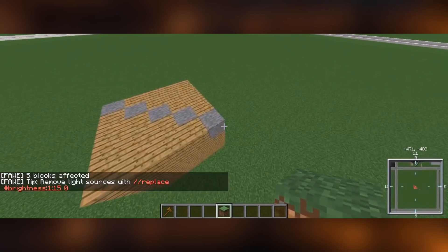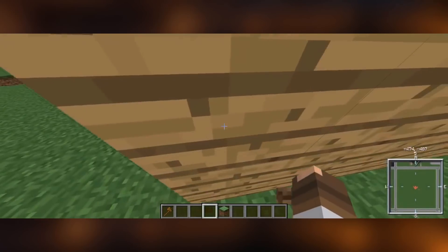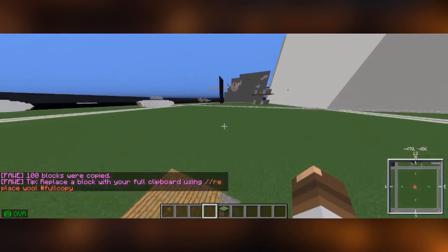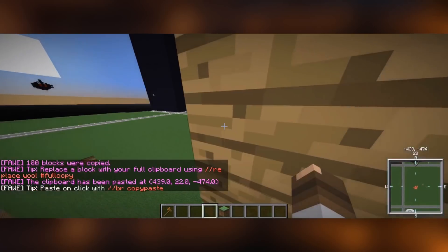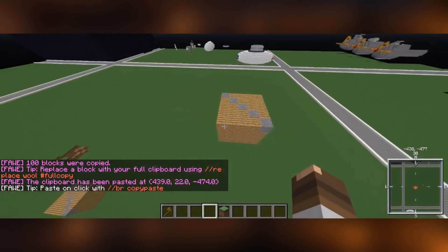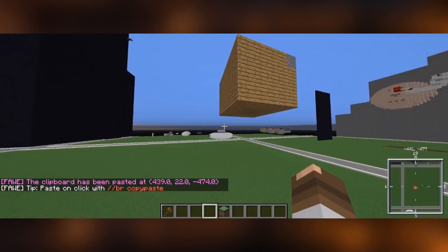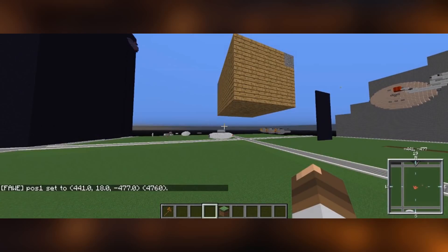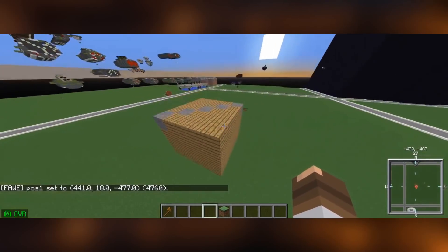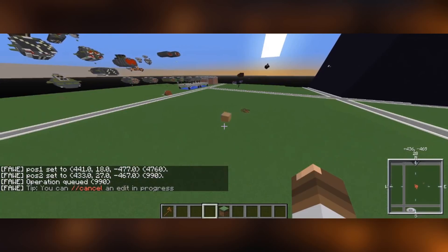The next thing we can do is copy and paste. Since we've already selected the region, we go //copy, then move somewhere else and go //paste, and it will paste whatever we just copied. Another thing: if you don't have a block to select the region, you can go //pos1 and //pos2 — and we can just set that region to air, so 0 is air, and that clears it.